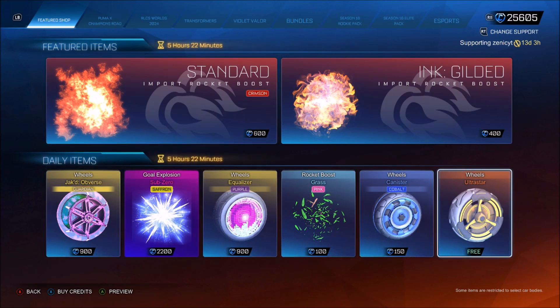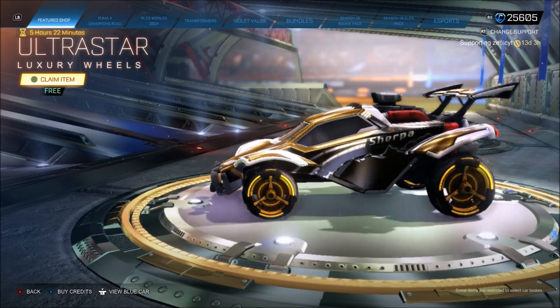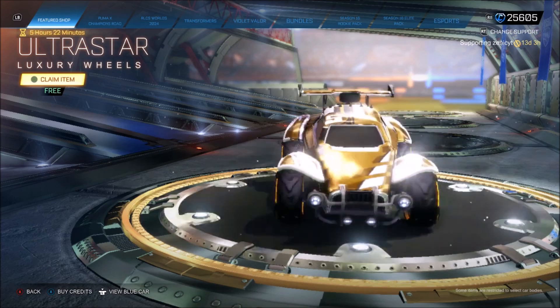We have got some free wheels in the bottom right corner. These are going to be the Ultra Star Wheels. They don't look bad, but considering the fact you're getting something for free, you can't complain.